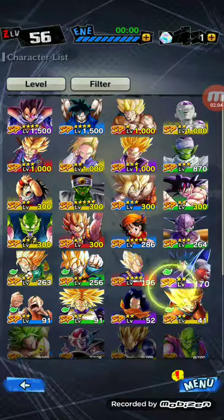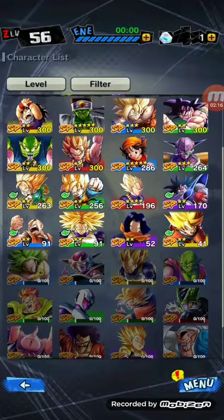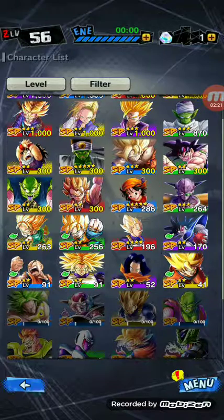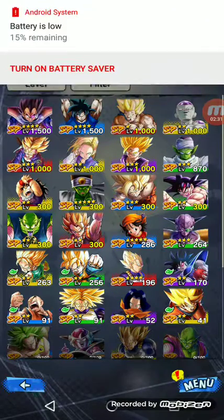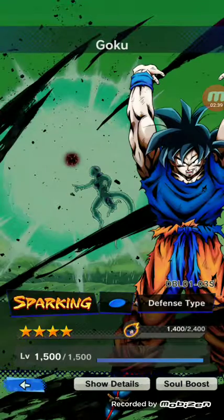And my Sparklings — I have quite a bit but still don't have all of them. I really want Broly, especially with the new Broly movie coming out. If they have an event for him that'd be great. King Piccolo and Gogeta — both of them are very good characters.